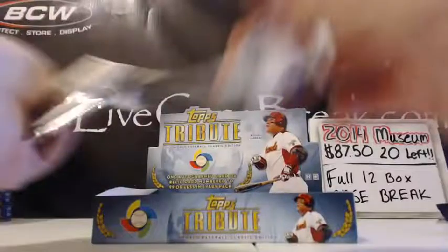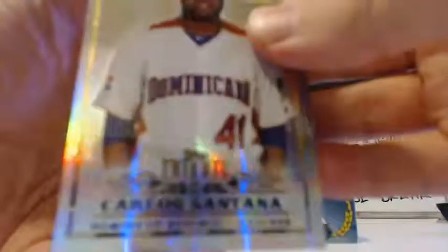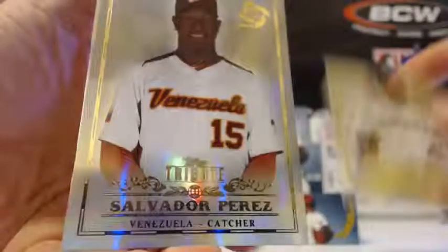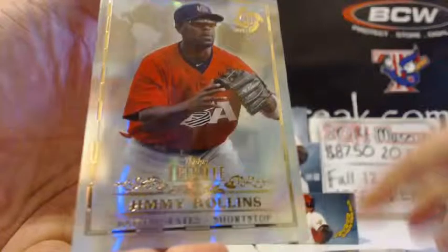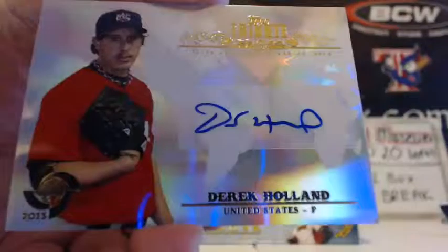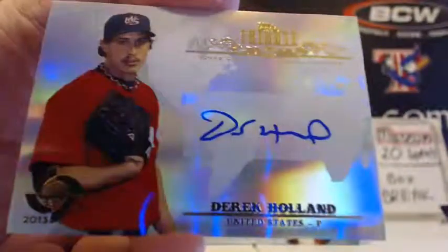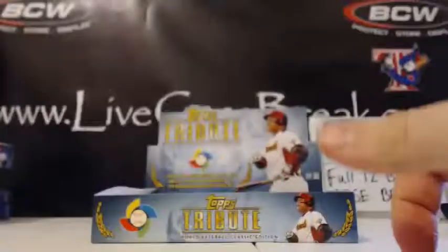Here we go, last three packs. Another auto pack. Santana for the Indians, Perez, Jose Reyes, and J-Roll. Whammy auto — they're killing you with the lefty pitchers. Derek Holland, Texas Rangers pitcher.